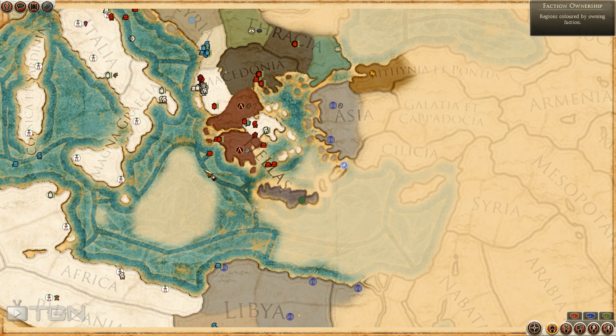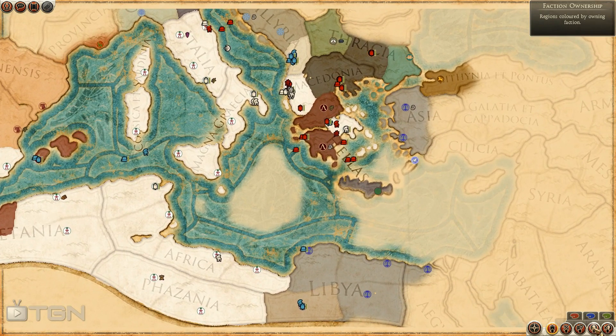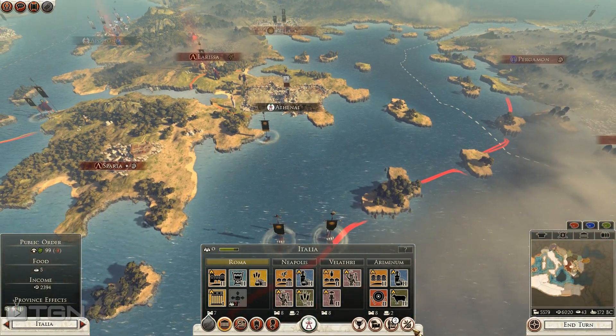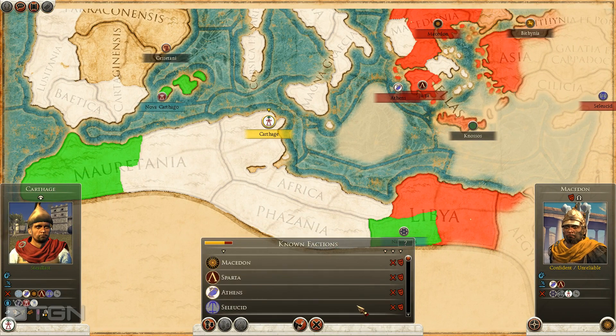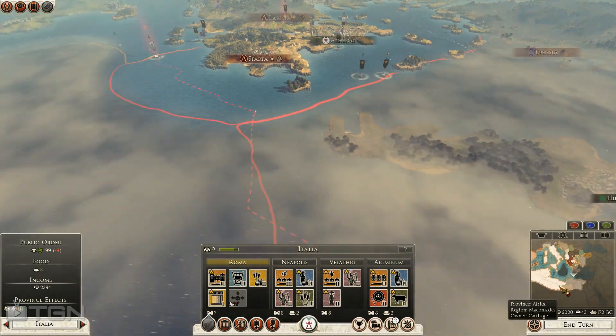Nasos right now hasn't declared war on me - I don't know if they're going to try and backstab me or not. Spain still seems to be alright with me too. Let's take a look at the diplomatic picture - which should still just be everybody hating on me. Oh, the Seleucids are at war with me now too - I didn't know that. So I most definitely need to train an army in North Africa, because the Seleucids could attack me and may already be about to do so.